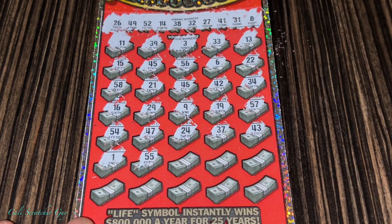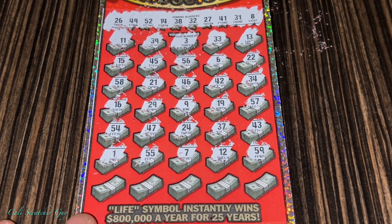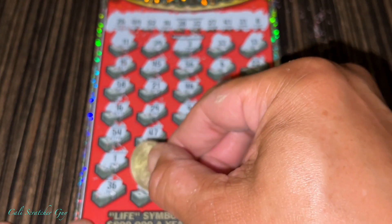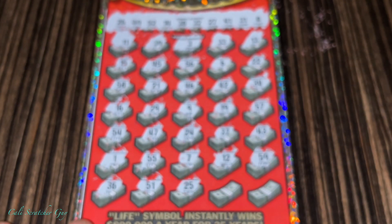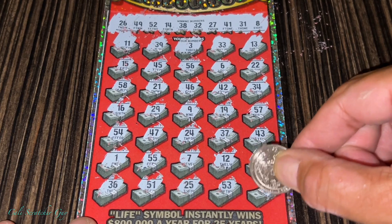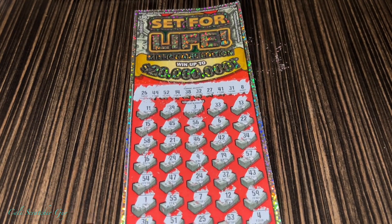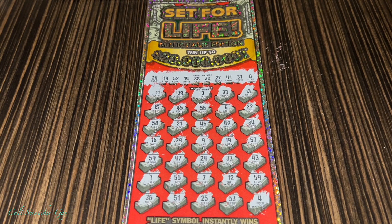Alright guys, are we going to have a total bust today or are we going to win something? We're at the last row here. Is it a total bust or are we going to win something on the last one? What will it be? And it is a total bust, guys. I don't see anything — it is a total bust unfortunately. Big old $30 loss today on the Set for Life California Lottery Scratcher.